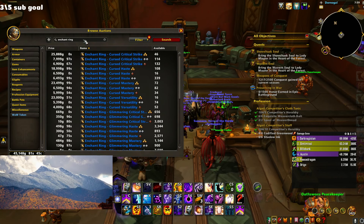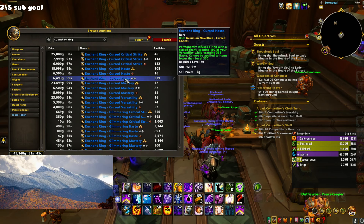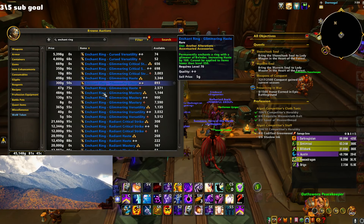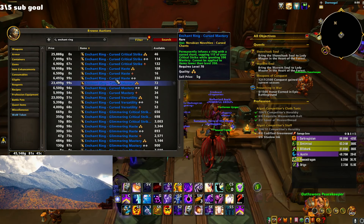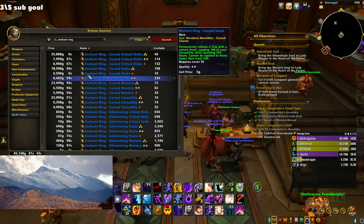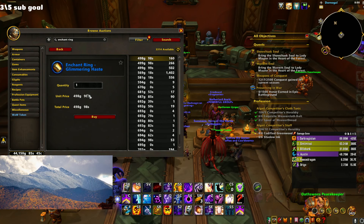For ring enchants there are a bunch of options. There's a 'Cursed Haste' enchant that converts 100 of your versatility into 335 haste — sounds cool — or there's a flat haste option. I'm not sure if losing verse is worth it; we'll probably want to calculate that later. My suggestion is to start with the cheaper enchant — 498 gold, a great bang for the buck compared to the 6k options. I'll just buy two and slap some haste on my rings, and grab an extra since I'll be replacing a ring soon.